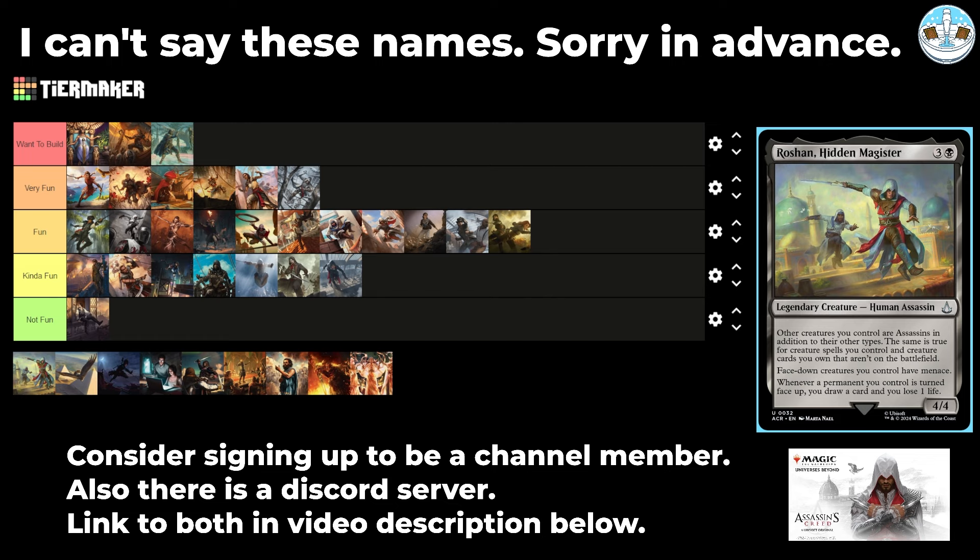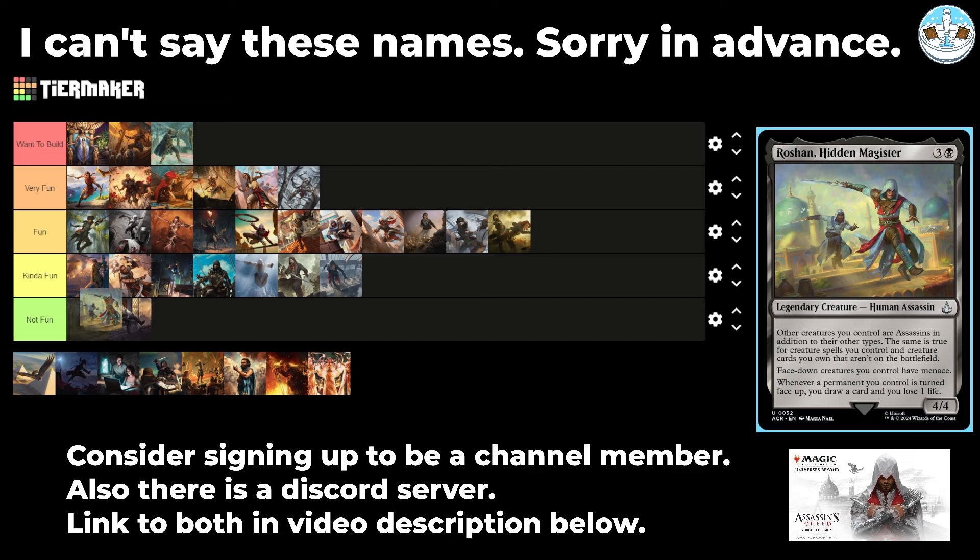Next up is Rashaan, Hidden Magister — a 4-mana 4/4 human assassin. Other creatures you control are assassins in addition to their other types — same for creature spells you cast and creature cards you own not on the battlefield. Face down creatures you control have menace. Whenever a permanent you control is turned face up, you draw a card and lose a life. So it's like a mono black disguise commander that also makes all your stuff assassins. I think this is solid in the 99, but I don't know if I want it as a commander.